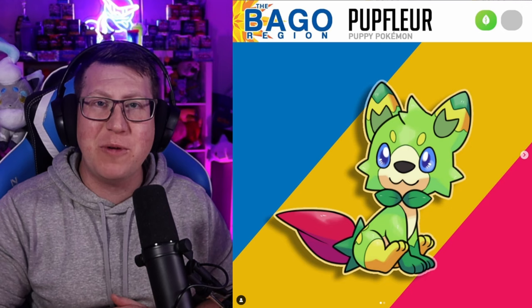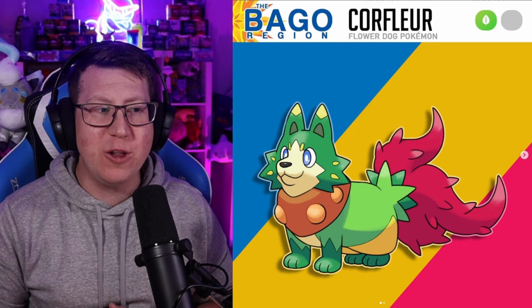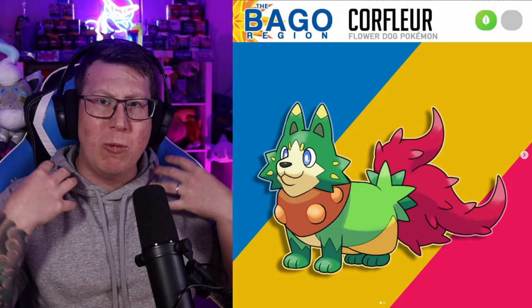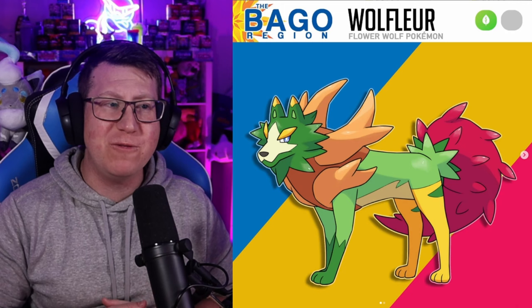We're going to start off with our Grass Starter, which is this cute puppy Pokémon called Pupflora. It's got a distinctive green color and a little green bow tie, which is giving me mad Rowlet vibes. It evolves into Corflora, with distinctive colors — a red bushy tail, green coloring on its body, and a wooden collar that actually grows as the Pokémon grows up. So now you can see it's very spiky. We have Wooflora, who is a pure Grass type final evolution.